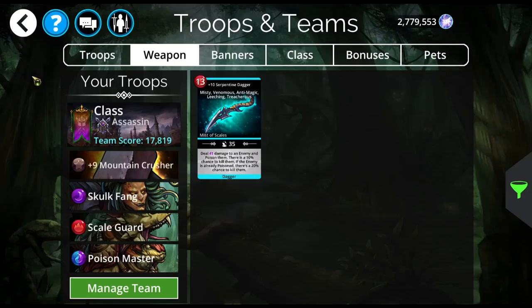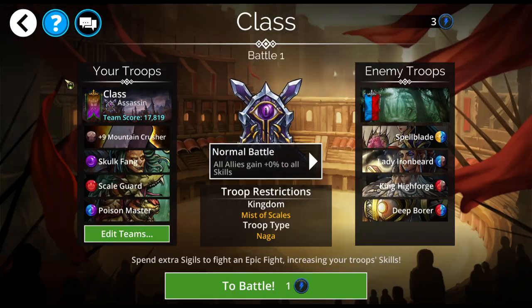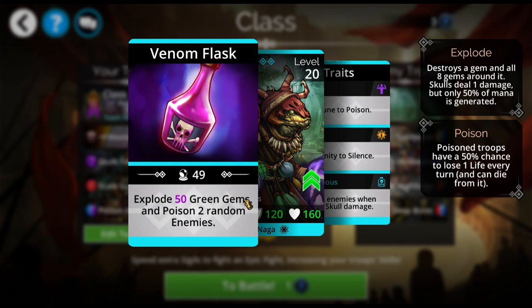The teams I have for you today are a little different than usual. This first team is super low rarity. It took me a while to get Merylith — she's fantastic — but if you don't have her, Poison Master is an excellent mana generator himself. He explodes a bunch of green gems and poisons two random enemies.